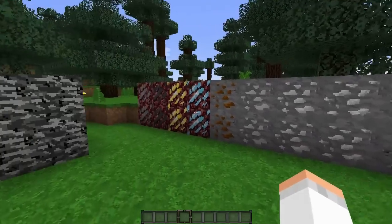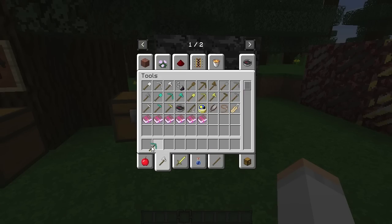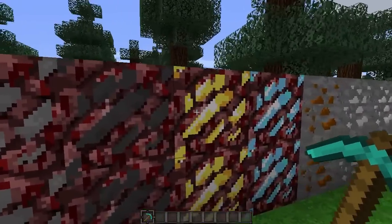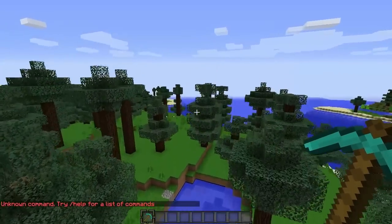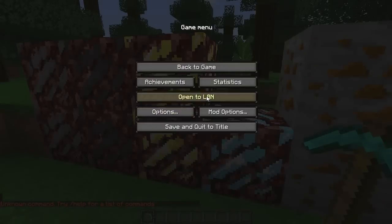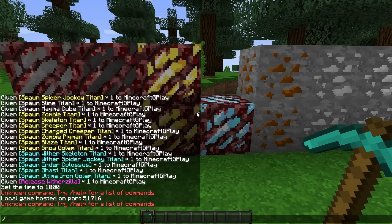Zacznijmy od tych właśnie rud. Wezmę sobie zwykły diamentowy kilof, żeby nie było na sam początek. Jak widzicie, mamy nowe rudy w Netherland. Dzięki tej modyfikacji możemy sobie zdobywać na przykład diamenty. I zobaczcie co tu się dzieje - jakieś pioruny strzelają, naprawdę modyfikacja jest szalona.